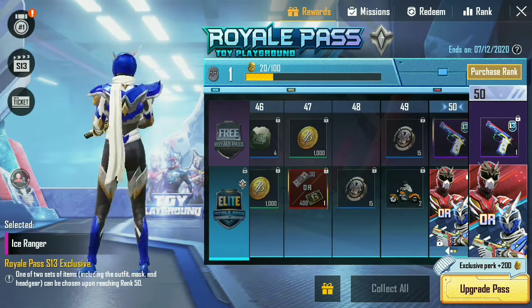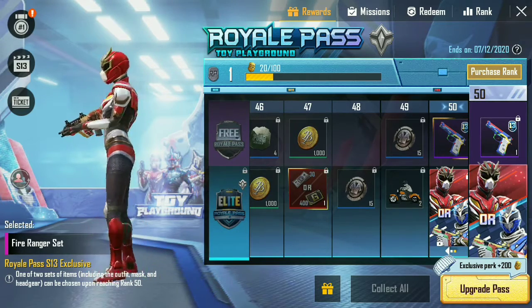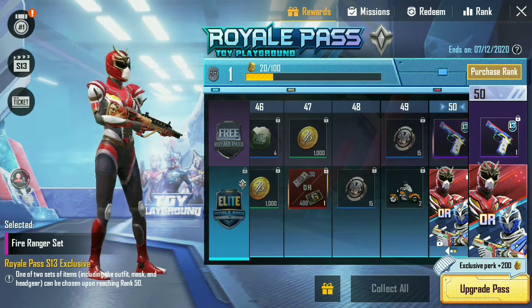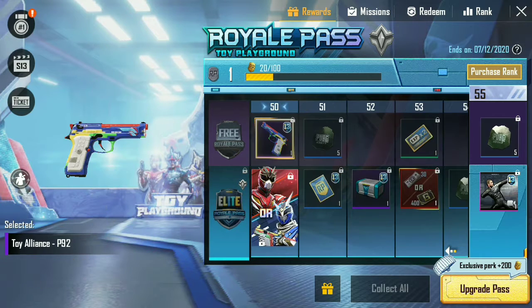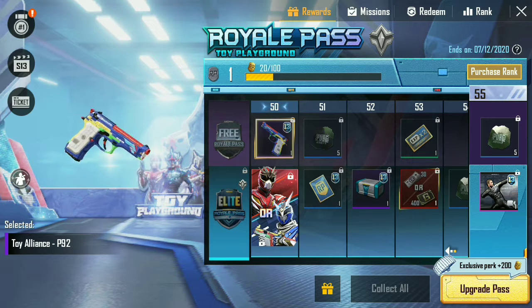At level 50, you can choose any one of two outfits: the Ice Ranger Set or the Fire Ranger Set. At level 50 you can also get the Toy Alliance P92 for free with the Royal Pass.